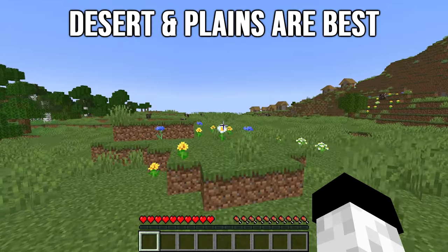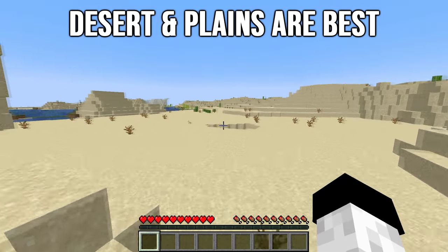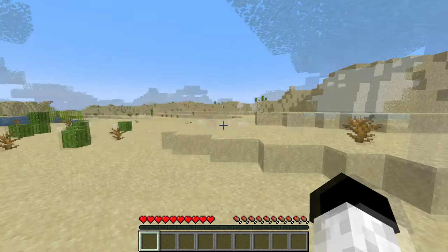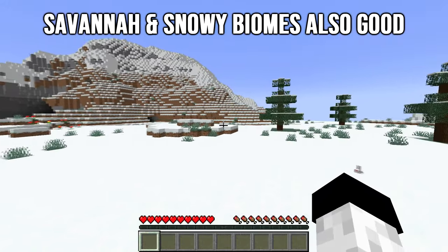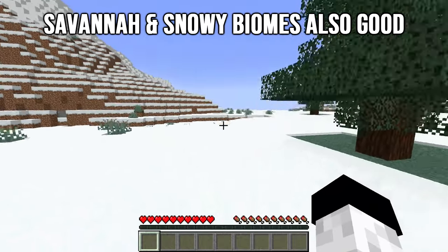Desert and plains biomes are by far the best of the 5 to search for an outpost. They don't have many trees or obstructions blocking your view and are generally quite flat biomes, which is great for seeing as much of the terrain as possible while searching for an outpost. Savannah and snowy biomes are slightly worse but still perfectly good for finding a pillager outpost, since they don't have too many trees, and while the terrain is hillier than the plains or desert biomes, you can still see a lot of the terrain in these biomes.